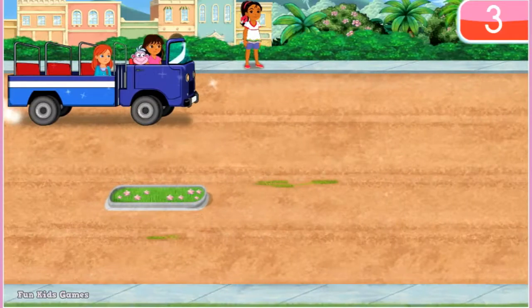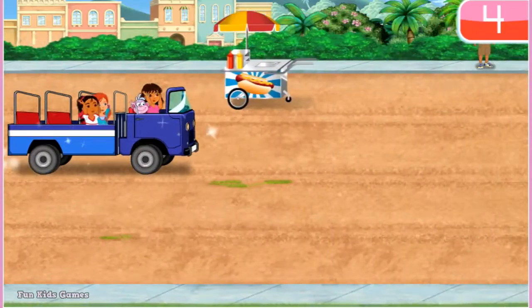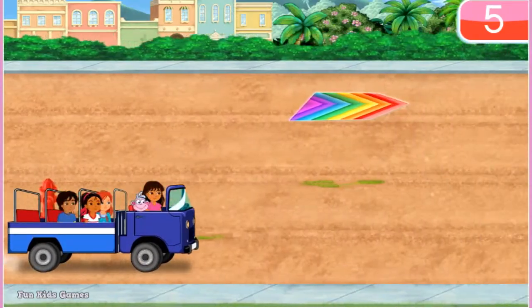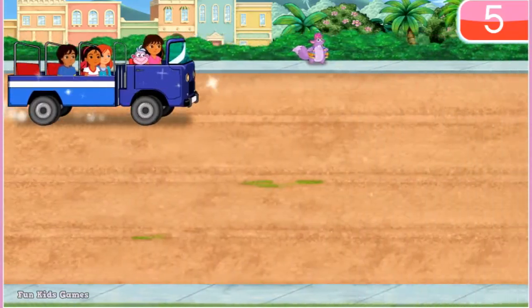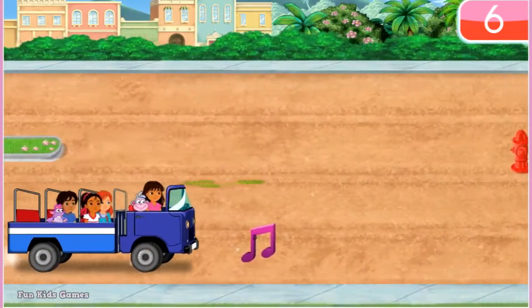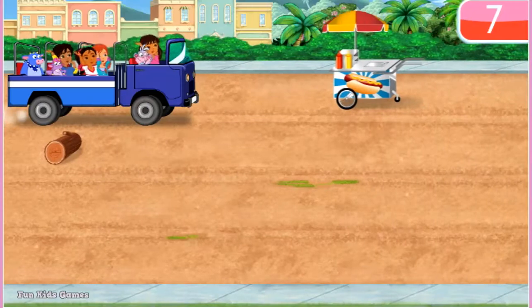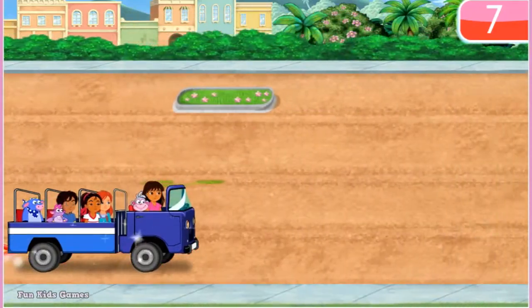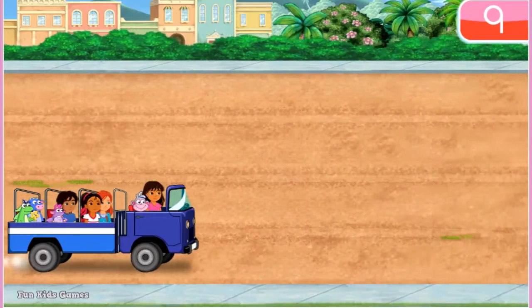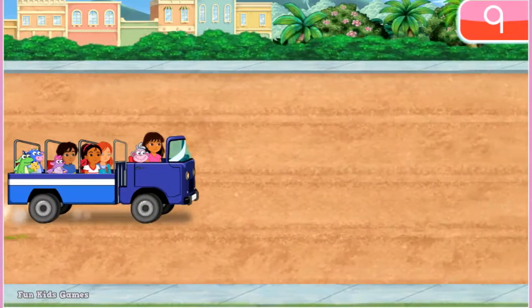Yeah! Cuatro. Drive over musical notes for a special surprise. Dos. Fantástico. Seis. Muy bien! Siete! Ocho! Nueve! Isa and Bud — that's two friends! We picked up mis amigos and made it to the rainforest! Excelente! Now let's all work together to find map and backpack! Todos juntos!